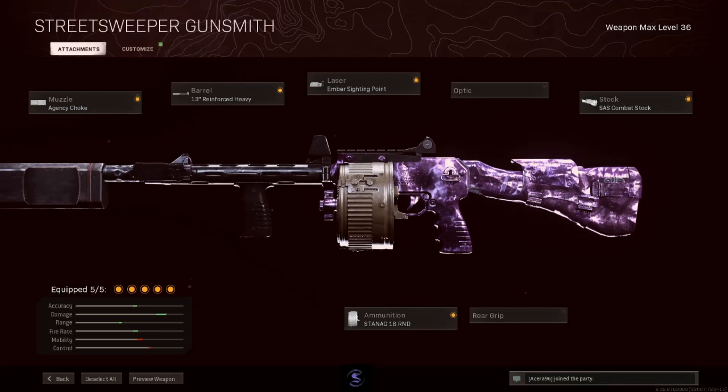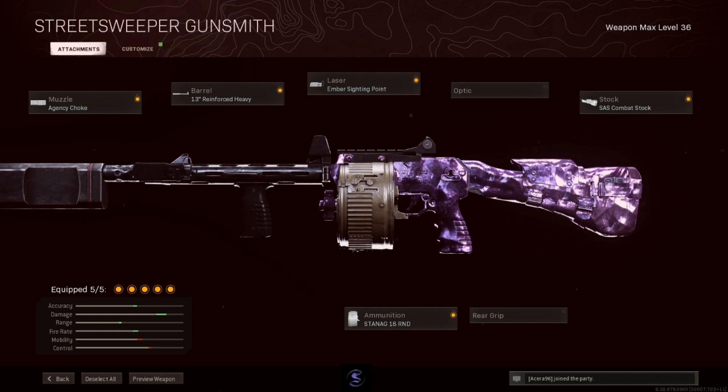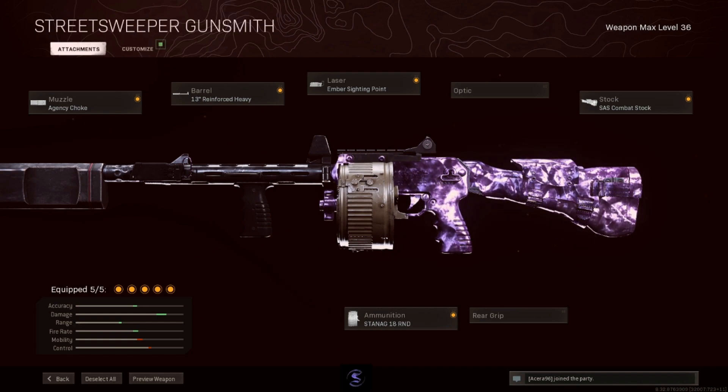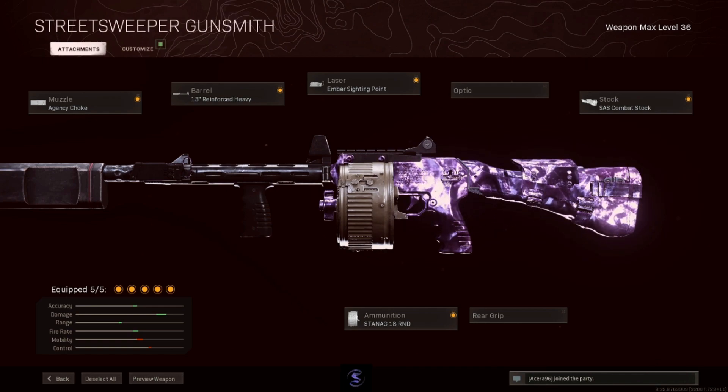These are the attachments for the Street Sweeper shotgun: the Agency Choke, the 13 Inch Reinforced Heavy, the Amber Sighting Point, the 18 Round Mag, and the SAS Combat Stock.